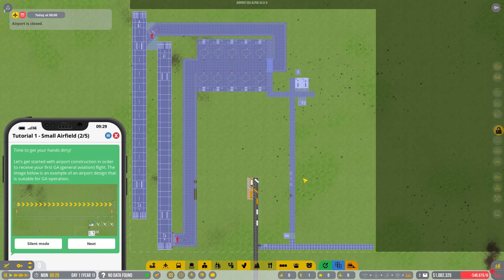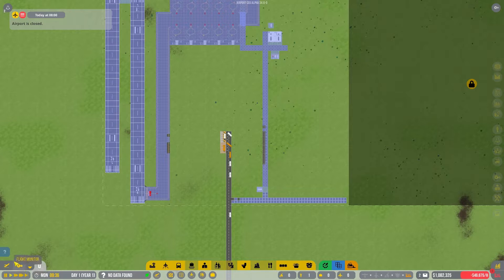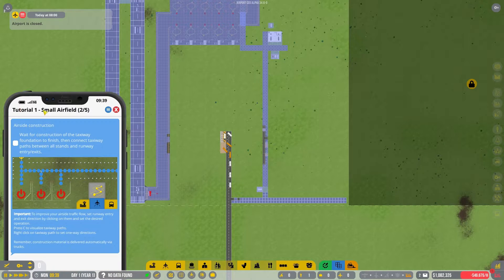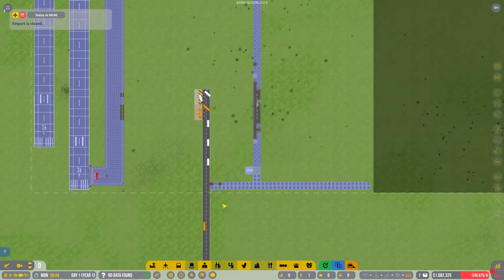With those items right there, we're going to be able to start up and run a general aviation business. The tutorial, if you see this in the corner, will teach you how to do all this stuff I'm doing right now. It'll take you through what we're going to be doing, and I would suggest following the tutorial because you'll get a bonus of $1 million if you complete tutorial number two. That's going to be really important for us later on as we start to expand. Something to keep in mind.